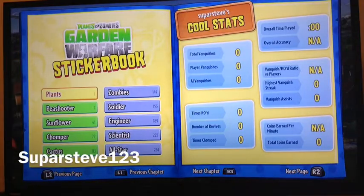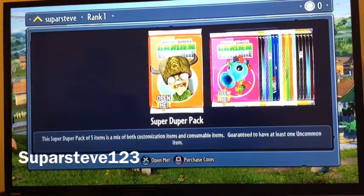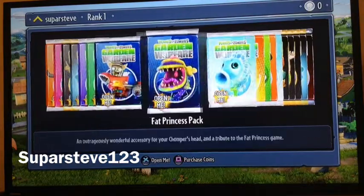Hey guys, today we'll be looking at what's included with the pre-order of the Plants vs. Zombies Garden Warfare game. Included is the 10 sticker pack — 1, 2, 3, 4, 5, 6, 7, 8, 9, 10. There you go.